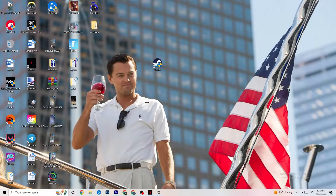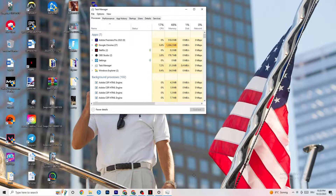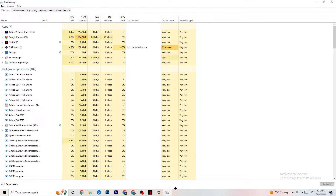The next step, if that doesn't work, is to open Task Manager. Right-click your taskbar and click 'Task Manager.' Maximize it and navigate to the Processes tab. Check your GPU and CPU usage — if there is high usage, something is taking too much performance from your PC. Go through your apps and background processes not related to drivers or Windows, and end any that are consuming too much resources.